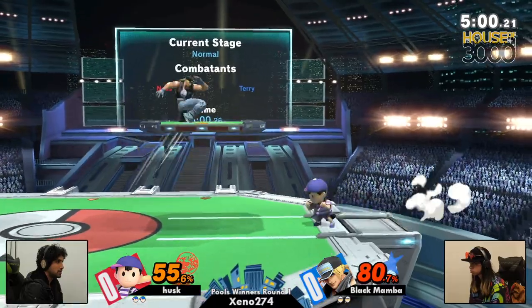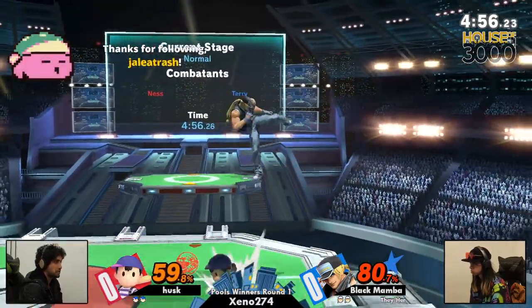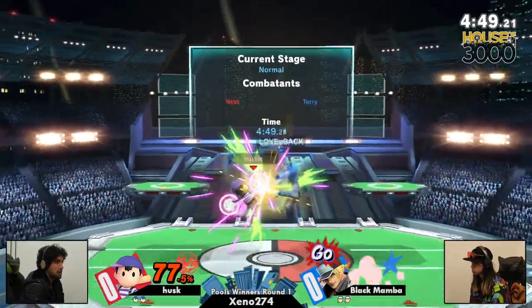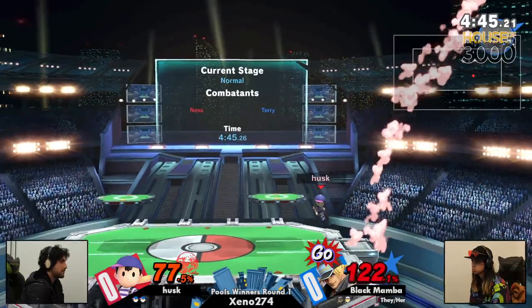As he falls out of it, it's just so hard to properly keep Ness in disadvantage with these fast buttons. Terry right now doing a great job of just trying to get Ness to make a mistake. As long as you could try not to — good yo-yo at the ledge.